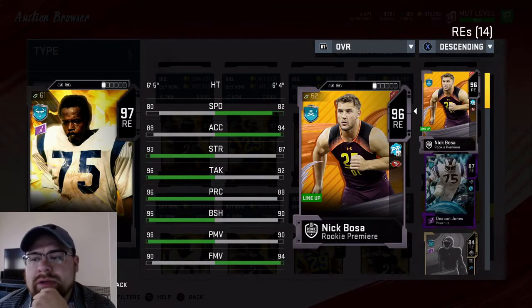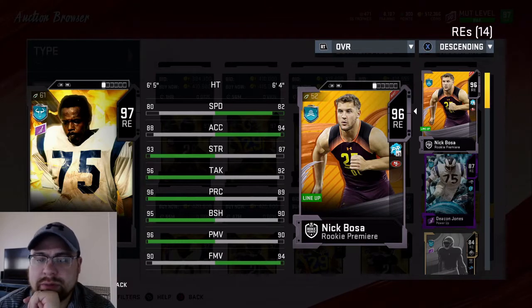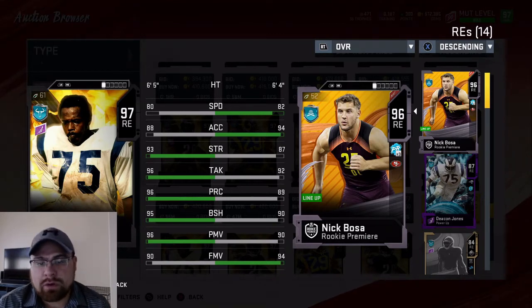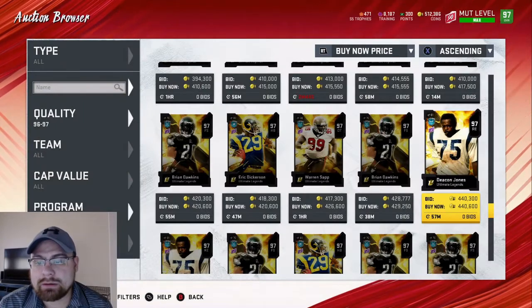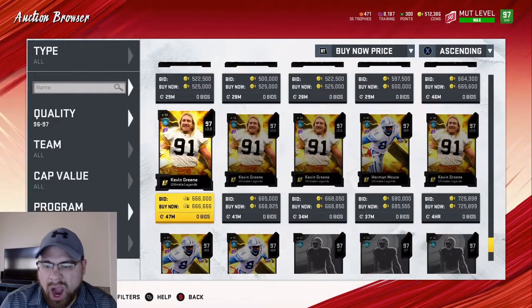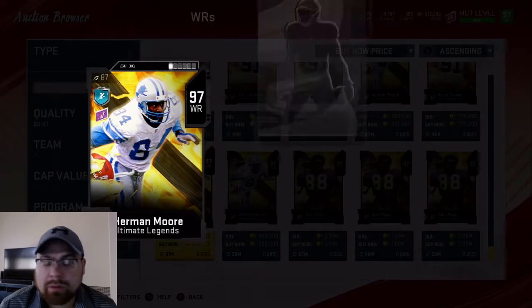I'm still rocking Nick Bosa. Speed — not bad. Acceleration — not bad. Strength 93, that's good. Tackling 96, 96 play, 95 block shed, 96 power move, and a 90 finesse overall. The card's not bad in any way, shape, or form — definitely a decent looking card. Honestly I can't really say anything bad about it.